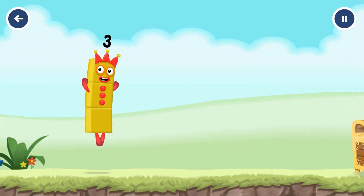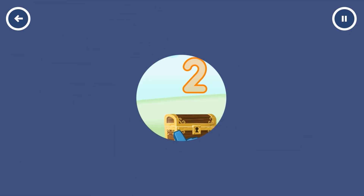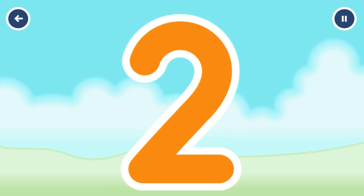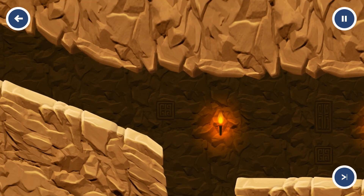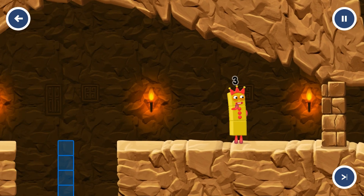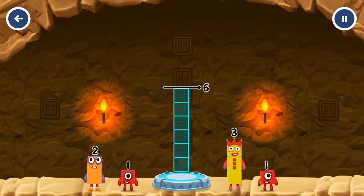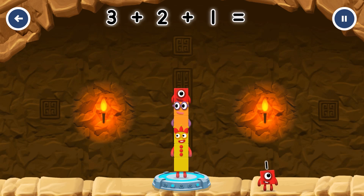I am three — look at me! Can you open the treasure chest by tracing the number two? Add numberblocks to make six. Three, two, one — you cracked it! Three plus two plus one equals six.